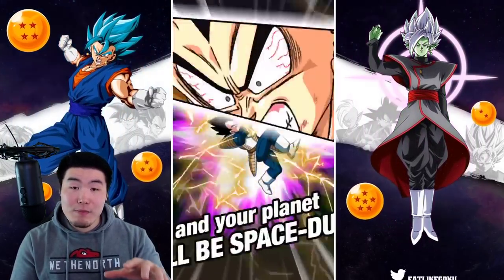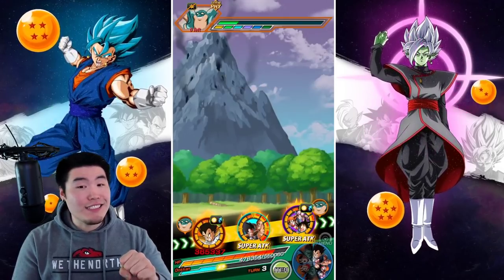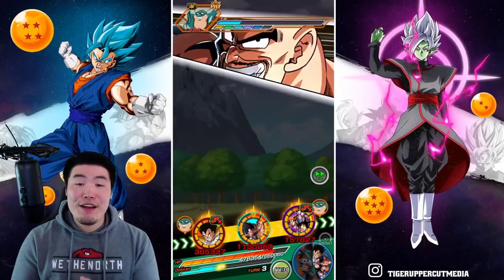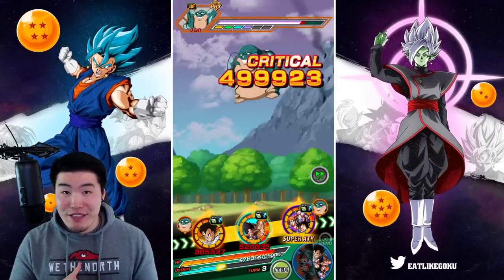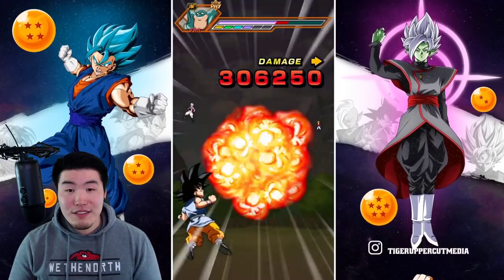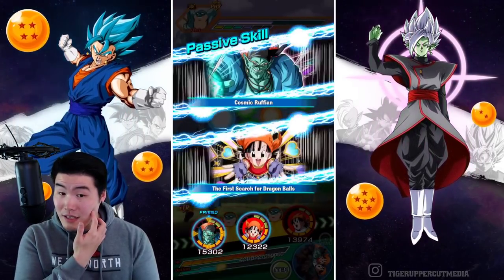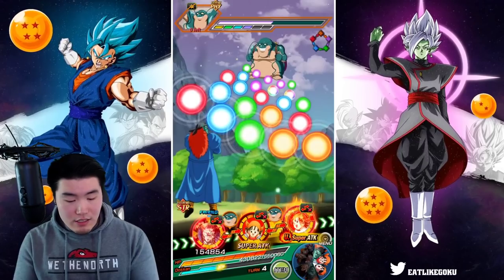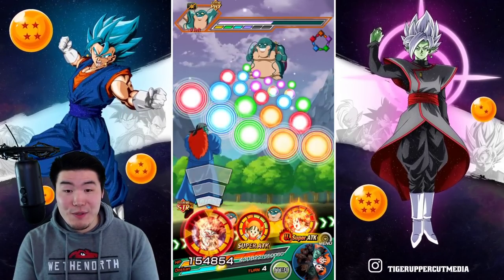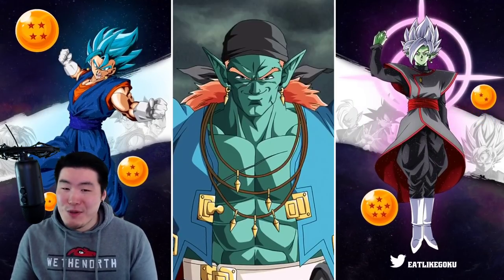With this Vegeta we want him to stack as much defense as possible and attack as many times as possible. We got the additional — we need the super though, we need additional supers. Vegeta stacks attack and defense with every super, so if you're not getting those super attacks it could be kind of rough.